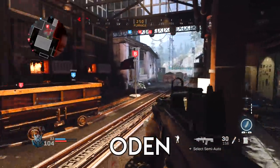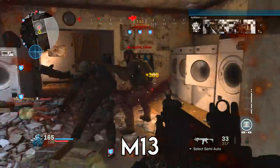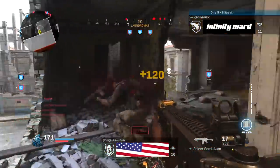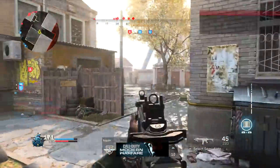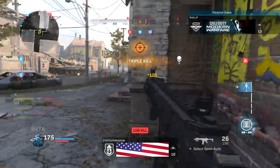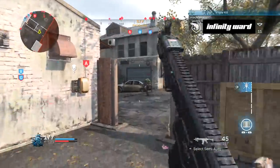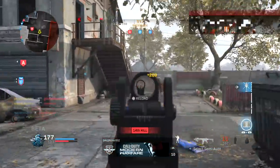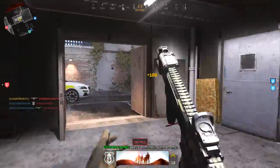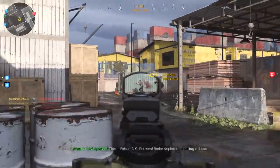That streak with the FAMAS was absolutely nasty. Here's the clip with the Odin — it happened so casually in the beta, it was so easy. This clip with the M13 is also from the beta; I was playing 10v10 on Grazna Raid. For map recommendations, I would highly recommend playing on Gunrunner and Hackney Yard, and now with the new map Shoot House — it's a very small map and all the really small to medium-sized maps are great for trying to hit clips. The clean quad feed with the M13 was hit playing hardcore domination on Hackney Yard.